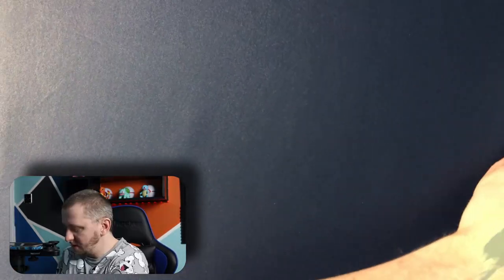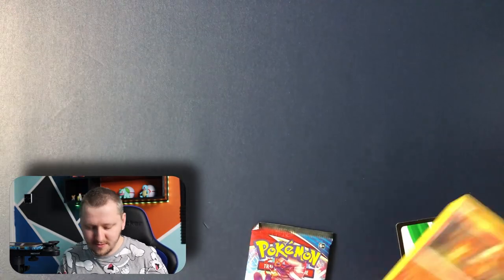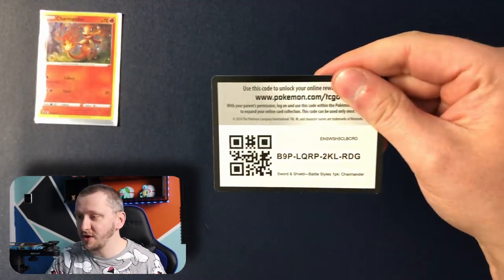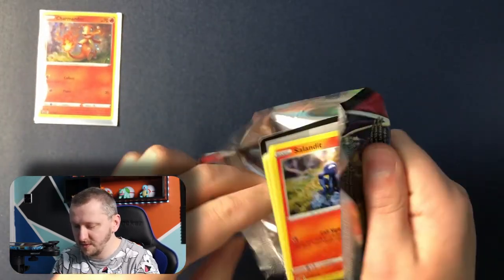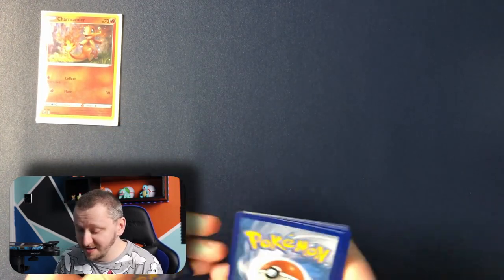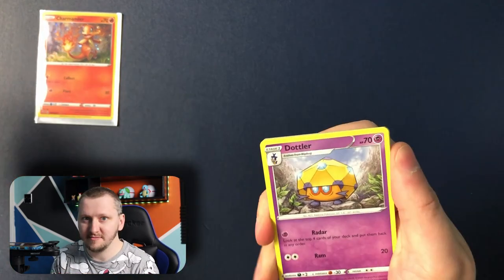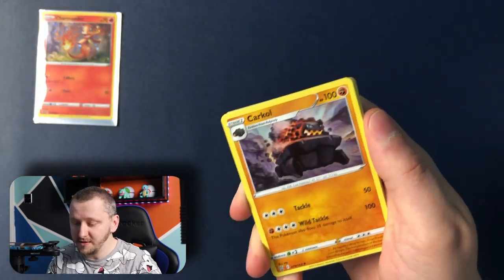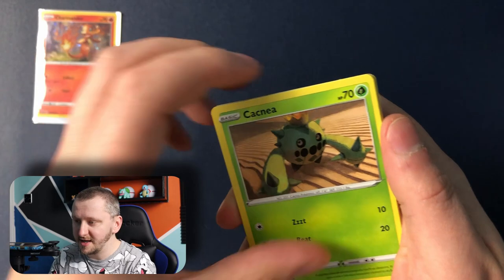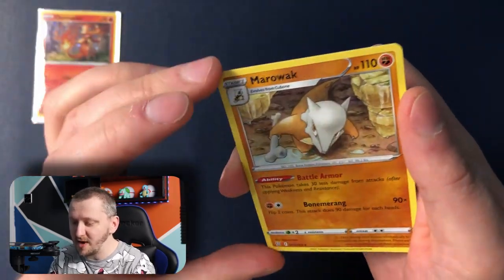Let's start with our Battle Styles booster pack. There's a little promo — here's your code, guys. I think I was very very lucky with our little Asda run and I'm hoping that it will stay like this. All righty: we have Charcoal, Experience Share, Energy, Salandit, Bronzor, Cacnea, Spoink, Rolycoly, Gligar as our reverse holo, and Marowak as our rare.